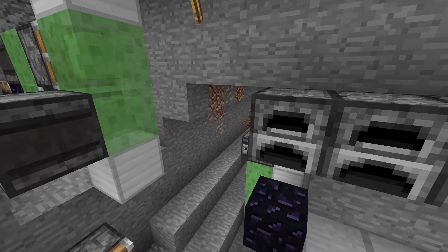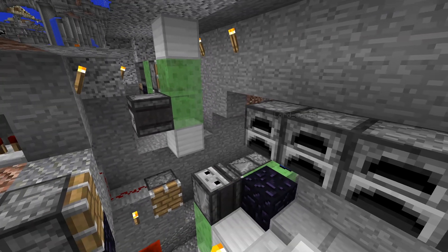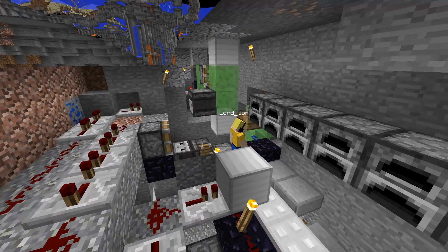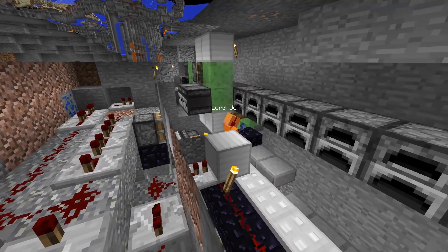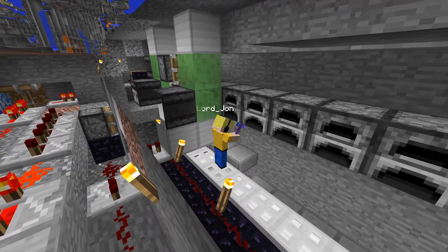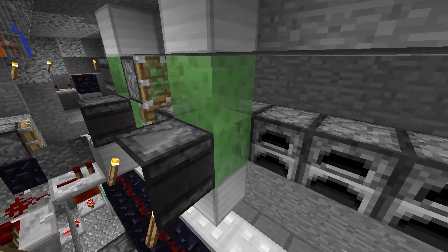Once you come to the other side, there is another flying machine which will push you into this tunnel selector. Basically, we have stone slabs here which will prevent going into a tunnel, and whenever there is a stone slab that has not been pushed up yet, the player will go and start digging in that tunnel.